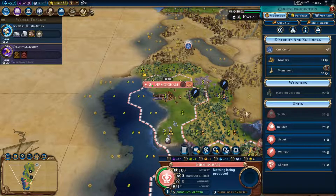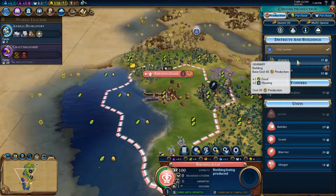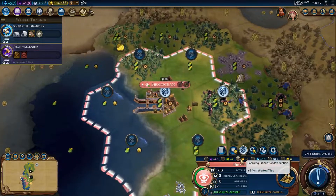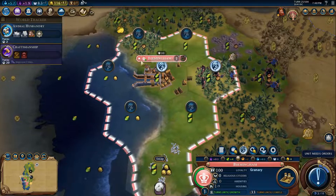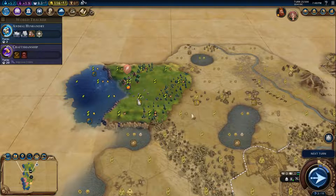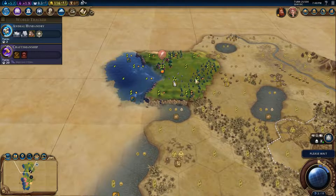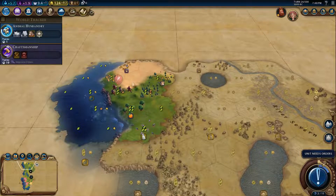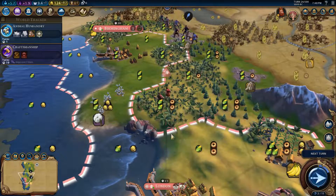Birmingham, my friend, you are going to need a granary eventually — so build it. You can work this tile, that's fine. Grow into that one, which is also more or less okay. We have a nice coast over here. Another village — nice! And you are going to get me this luxury.